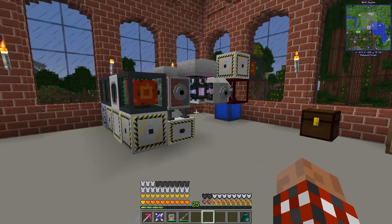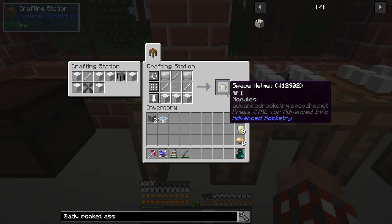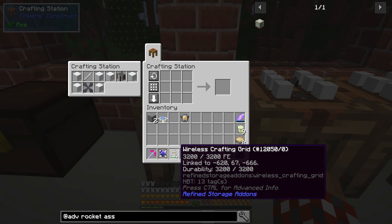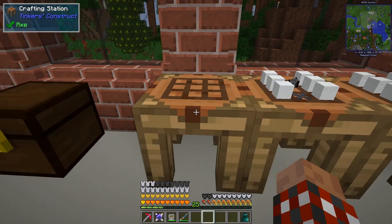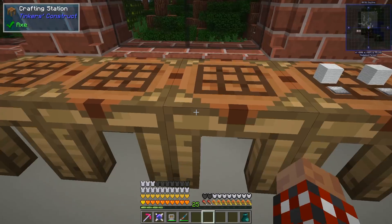We have no destination yet but we'll deal with that later. One problem is I need to survive in space - I have a cosmetic armor overlay on so you can't see my actual armor. This gives me flight but not the ability to breathe in space, so I need a suit. I used my wireless crafting grid to pull items and shift click them into the crafting station but I lost connection and crashed the server twice. Anyway: space suit chest piece, legs, and booties.